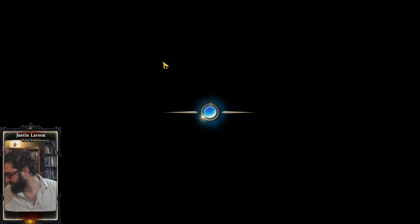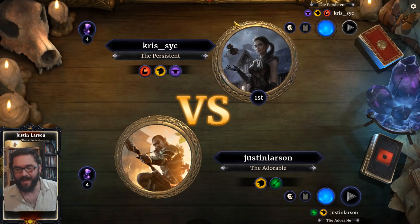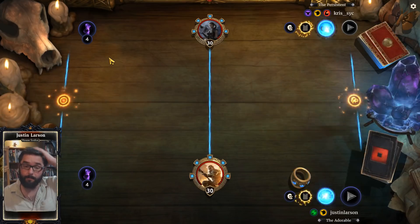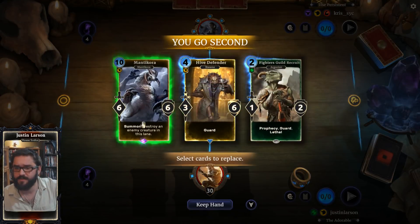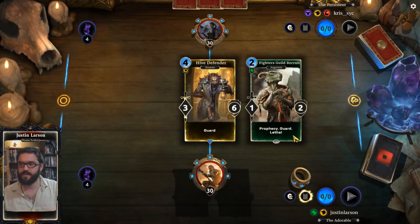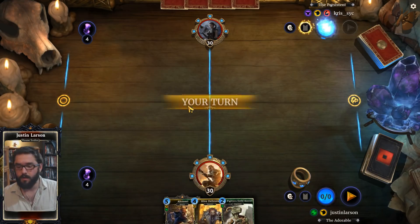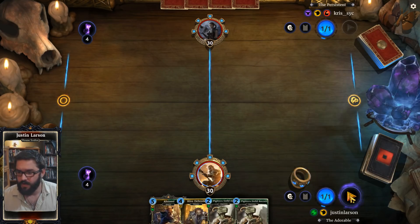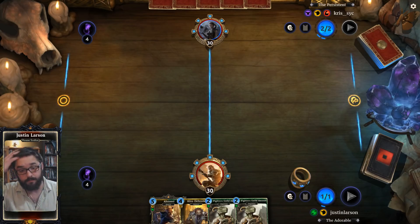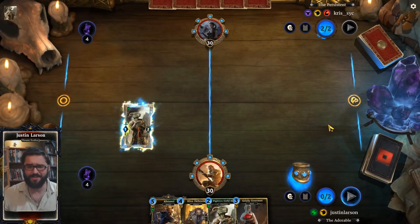Altar Monk is a deck that people have been playing since the Madhouse Collection came out in December of 2016, I think, so it's been a while. Our opponent is Chris Sick the Persistent — we have the ring, so I'm gonna go ahead and keep Hive Defender. Chris Sick is on Redoran; Anasi is pretty good against any deck running Redoran Forerunner. A couple Fighters Field Recruits is pretty good, so we're really hoping it's aggro and not Conscription. The odds of that being the case are diminishing rapidly.